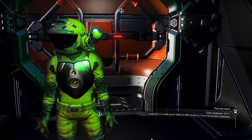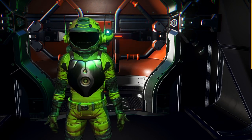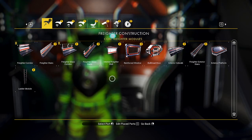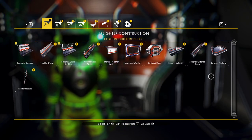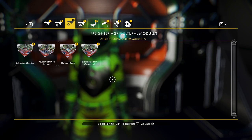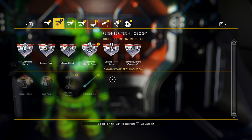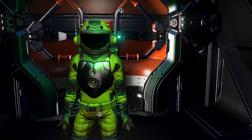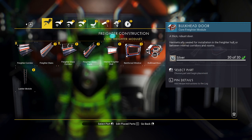A few items that you'll need in your build menu for your freighter are the exterior platform, the exterior stairs, as well as the bulkhead door.